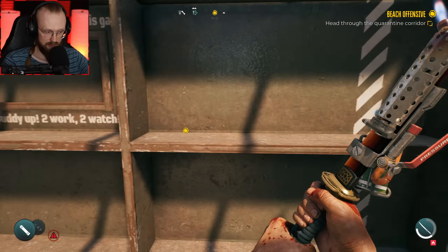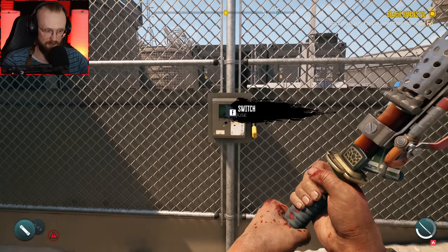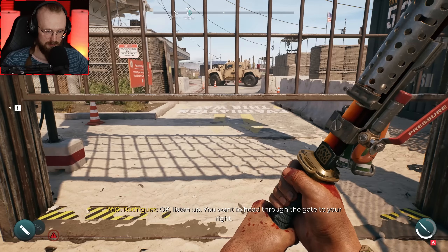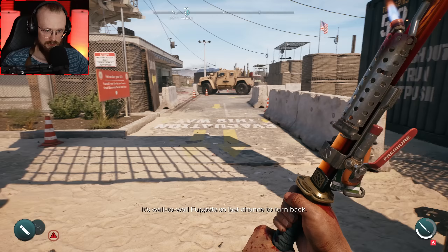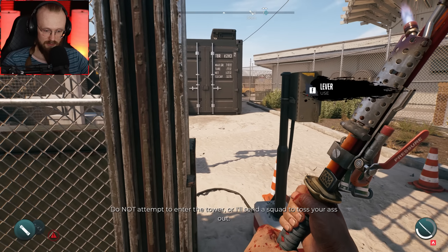Let's use the lever. There's a zombie behind us but that's fine. Listen up — you want to head through the gate to your right. It's ball to wall, so last chance to turn back. Do not attempt to enter the tower or I'll send a squad to toss your ass out.